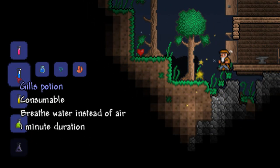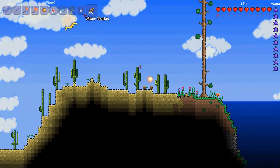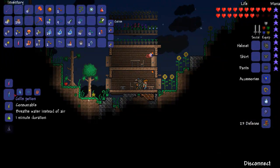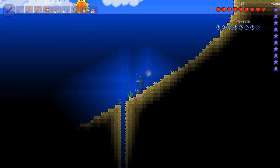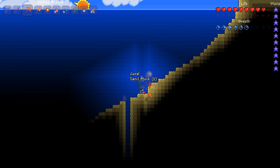The next potion is the gills potion. The gills potion is made from bottled water, water leaf and coral. Water leaf can be harvested from the deserts and if you want to get seeds from it you actually need to submerge it in water. Coral can be obtained from any of the oceans in the game by mining out the block underneath them or using a hammer.